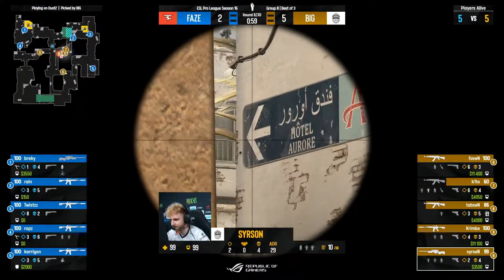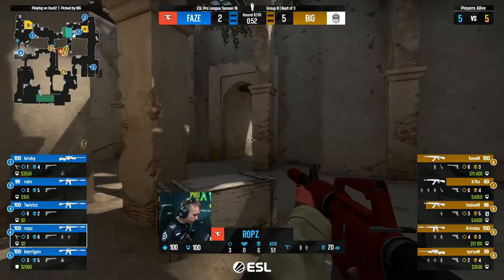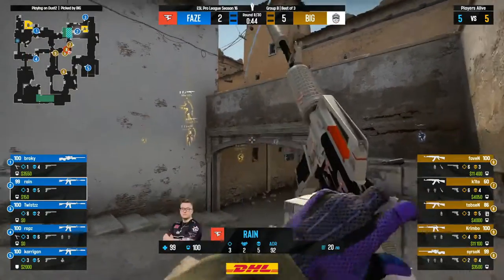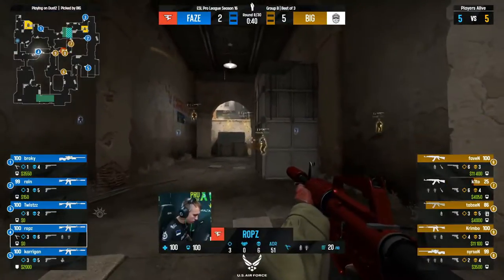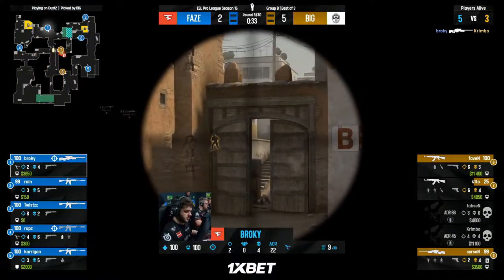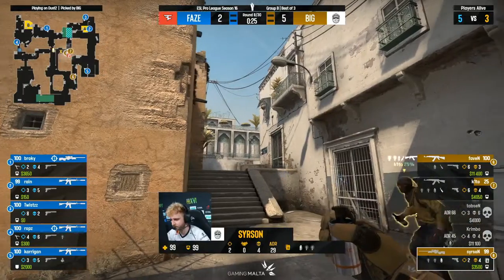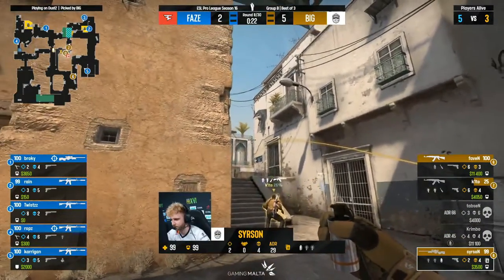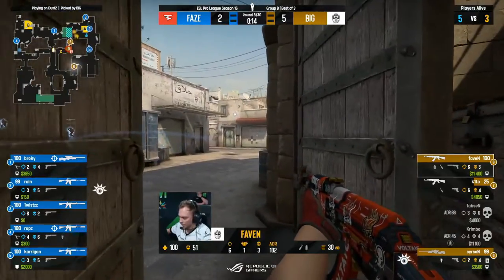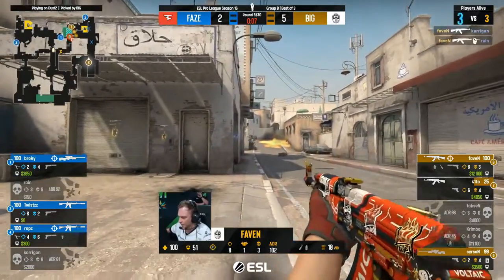Rain throwing fire towards B if there's an A execute from BIG — it would be perfect. Broki is going to be eliminated from the mid-long game. Twist getting towards the ramp. Sirson doesn't quite hit him. Rain rattles a little, drops off. Robs makes a great information play — there's a grenade right there. Rain trying to find it. If he closed in it could do decent chunk of damage. Keto's put on notice and they're sending him in first again. But aggression from Robs — nobody saw it coming, gets one and gets away. Broki picks one off towards mid and finally a late push that's worked out for FaZe.